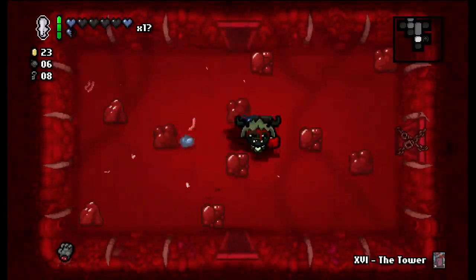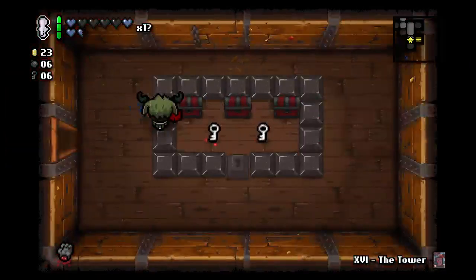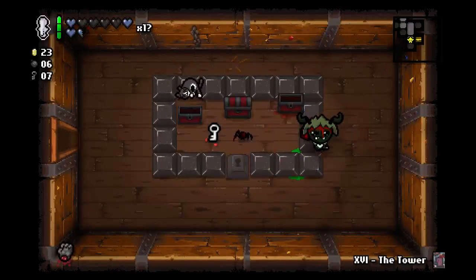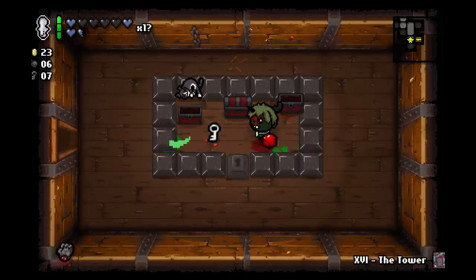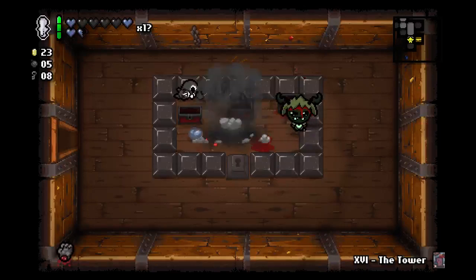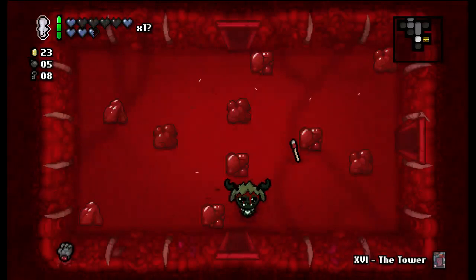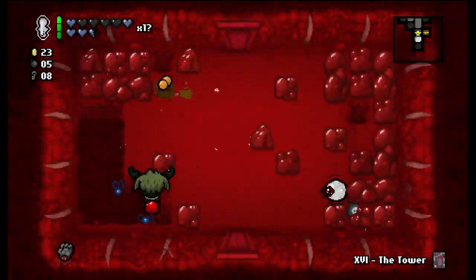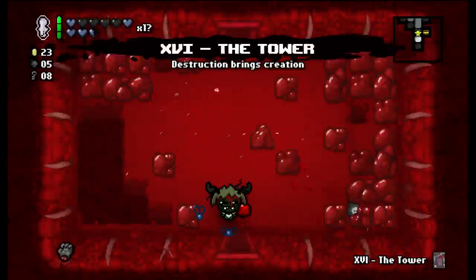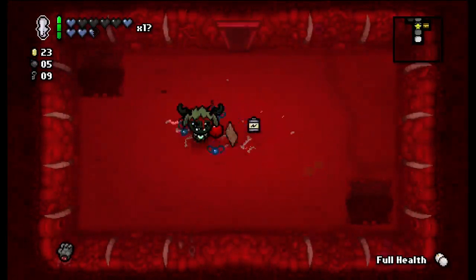They gave me a soul heart back — that's nice. Dead cat — I don't want it. I believe that would knock me down to a single spirit heart. Get away from dead cat seriously. There we go. Puberty — okay. Keep hoping for a health up, but our Balls of Steel would be amazing.